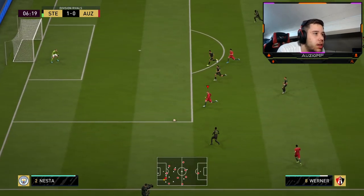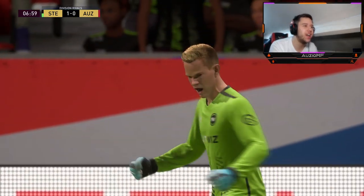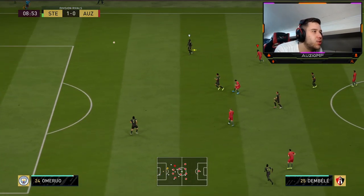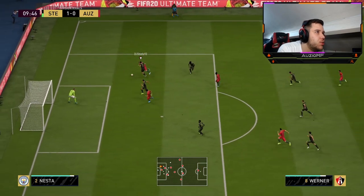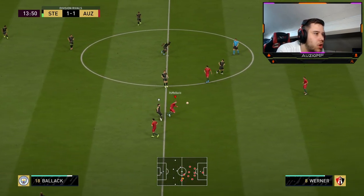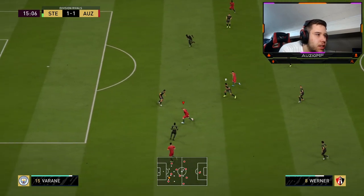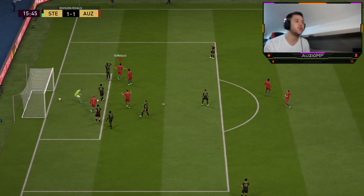Beautiful hold-up play — can we get the finesse? Beautiful assist from Werner, just hold-up play, I didn't need to move anywhere. Really good run from Werner — I'm just going to shoot, tight angle. Beautiful turn with the weaker foot under pressure, but that animation wasn't nice at all. Around the corner — not the quickest, that fake shot was very very slow. Nice tackle, I'm starting to like him because he's defending automatically too. Fake shot around the corner — beautiful pass and beautiful goal!